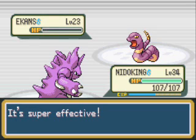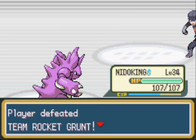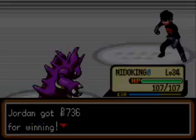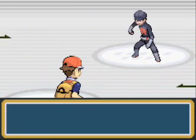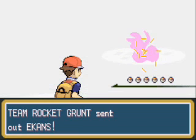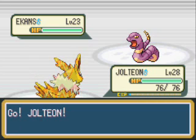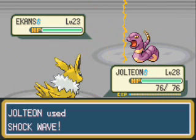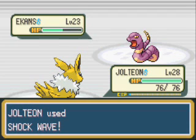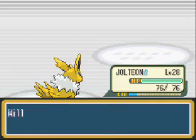I chose to go to Nidoking because ground type moves are highly effective against poison types. I'm also debating whether or not to change Nidoking from Double Kick to Brick Break — I'll probably change it to Brick Break because it's a pretty good fighting type move. You have to face both of these trainers for that door to open, just so you know — if you don't face them, you won't be able to get to Giovanni. Giovanni ends up dropping an item called the Silph Scope, and we need that to get through the rest of the game.